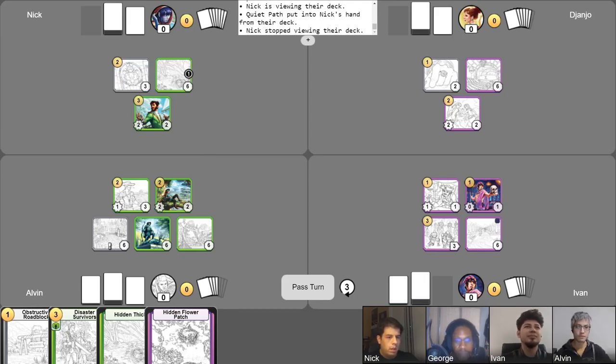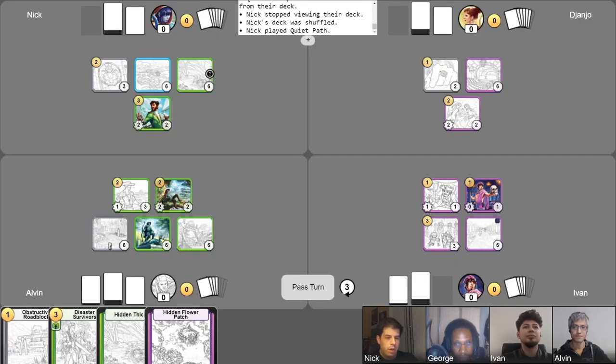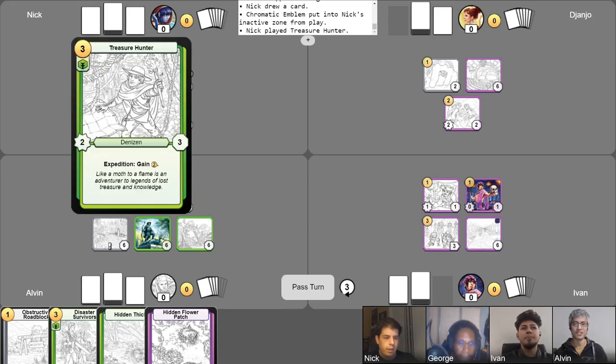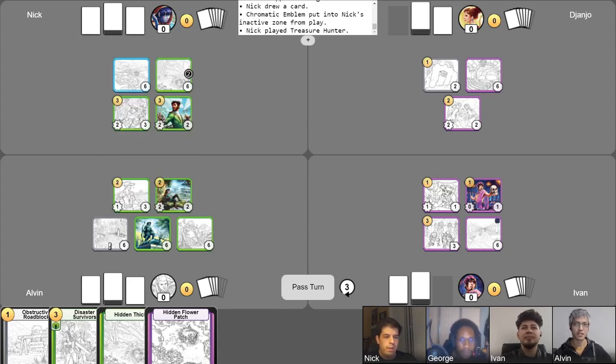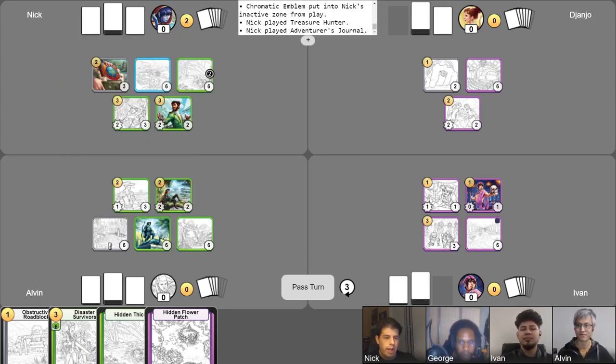I reveal to you my Quiet Path. Give it a shuffle, play it, and use it to look at the top card. And you have not used your free draw, I noticed. I think we'll leave that there. Draw one card. I will sell my Chromatic Emblem. Use the Hidden Thicket now that it's free — gain, go down, but then up two gold. So with three gold, we'll play Treasure Hunter. I will use that to gain two gold, drop an Adventurer Journal. A lot of gold used, a lot of actions played. I don't believe I can do anything else, so your turn.